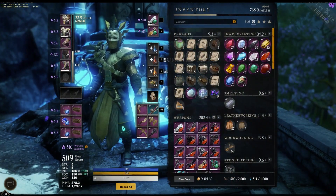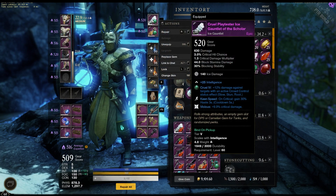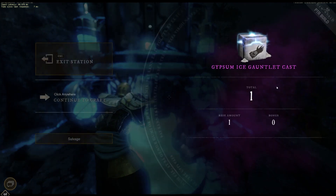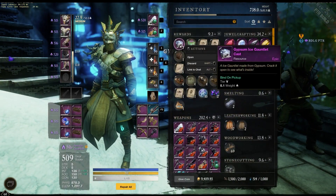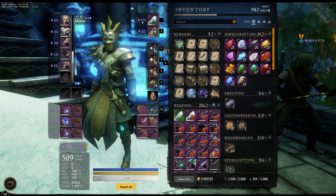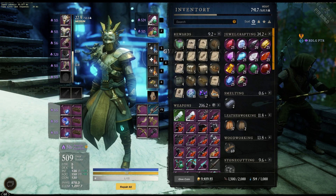For the sake of this demonstration, we are going to go ahead and pick the Ice Gauntlet — our current expertise level is 520. We will go to the Gypsum Kiln, select Ice Gauntlet, and then craft our cast. Once we open up the Ice Gauntlet cast, we should get an increase from our 520 expertise. We got an increase of 4 in our expertise, and now you can see the expertise level of our Ice Gauntlet has updated in our UI.